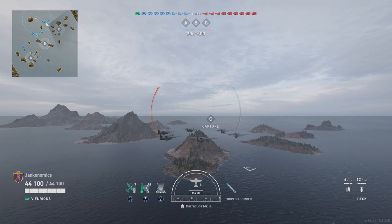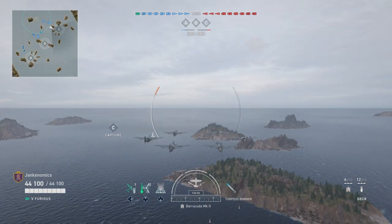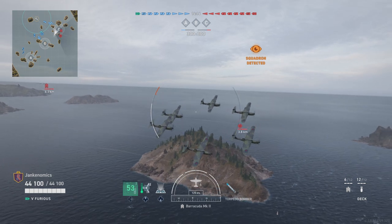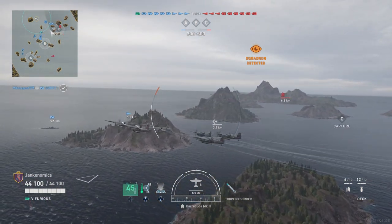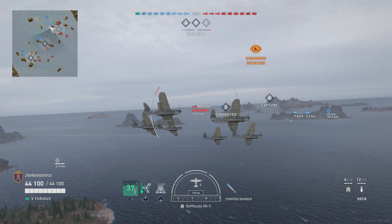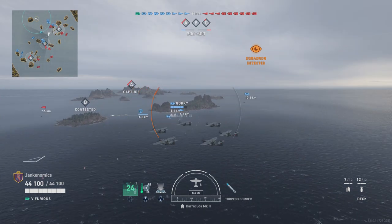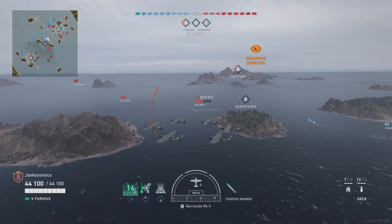Let's get into our second match. We are in another Tier 5, Tier 4 game — lucking out. We are going up against another Furious, so it's going to be a Furious versus Furious head-to-head. I'm dropping some fighter planes because torpedo planes are coming right at me. I'm going to avoid those — I don't want to get any closer than 3 kilometers, otherwise he'll start chasing me. I'm breaking off and going over toward B. We've got a Destroyer spotted — a Bōvoi — and since I've got my torpedo planes up, that's always the first thing I do.